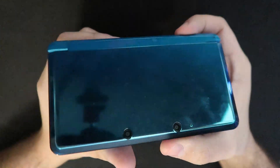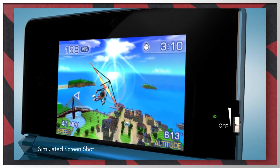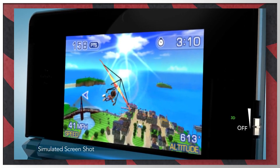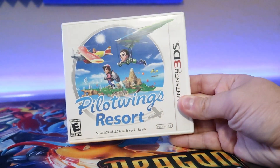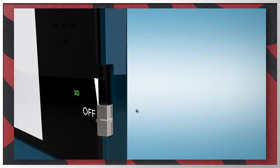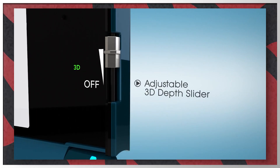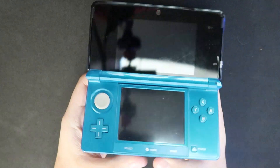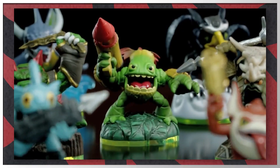The Nintendo 3DS was a handheld console, the successor to Nintendo's most popular gaming device of all time — the Nintendo DS, which had a pretty impressive nine-year lifespan. Releasing in 2011 and discontinued in 2020, the handheld had a pretty rough start. It was priced at $250 and had an underwhelming list of launch titles. Street Fighter 4 3D was pretty good, but no big first-party titles like Mario or Zelda could justify a day-one purchase, and the 3D functionality didn't quite hit the mark.